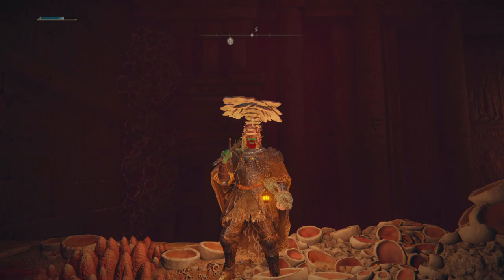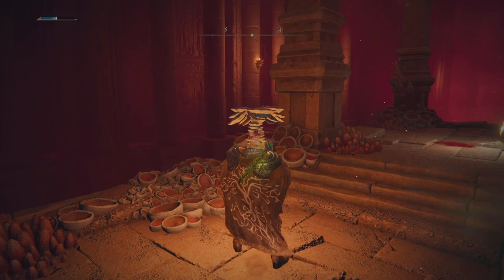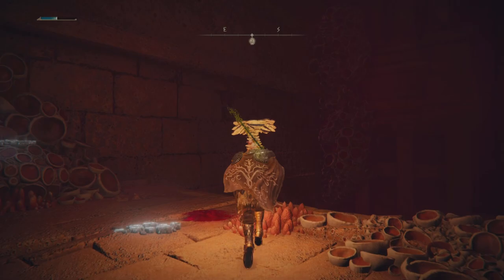It's going to start out as a pretty straightforward Poison build. We'll have Poisonous Mist on our main hand and then the Venomous Fang in our offhand. If we don't proc poison with the Ash of War, we'll potentially get the poison proc with our offhand weapon, since that does 130 poison buildup, which is quite substantial. It will deliver the deadly poison buildup, which is very strong in short bursts — it does more damage per tick than regular poison.